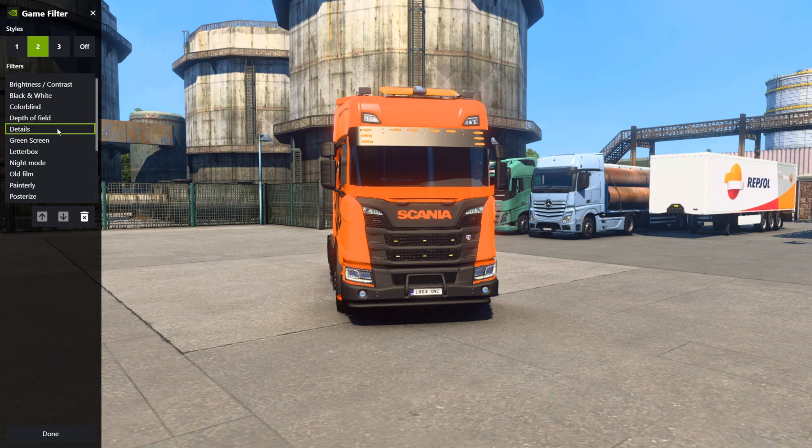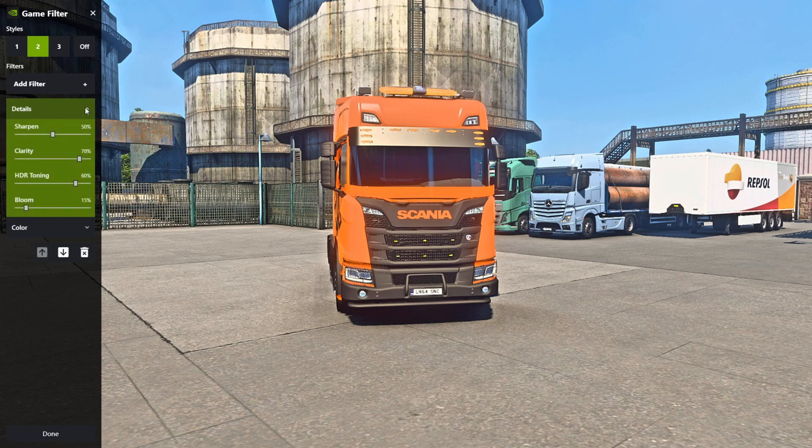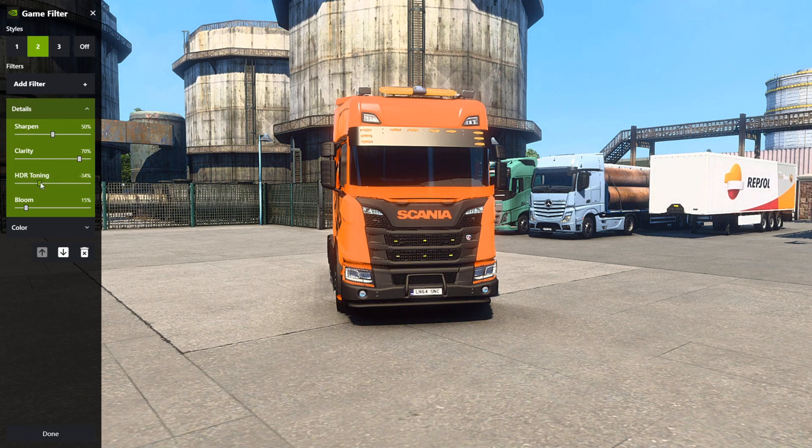Click the arrow to collapse that and hit the next filter, which is the Details filter. This filter is a little bit over the top, so I'm going to slide the HDR toning down and turn the bloom completely off because it adds a whitewash onto your screen. Turn the clarity all the way up and play around with the sharpening - in the background on the silo, with sharpening applied the ladder and everything is in focus instead of blurry.